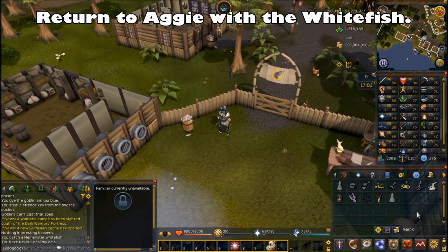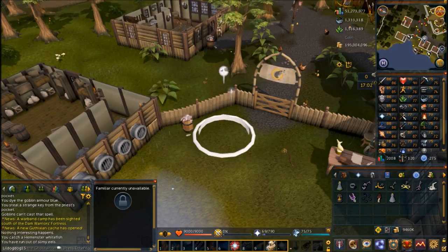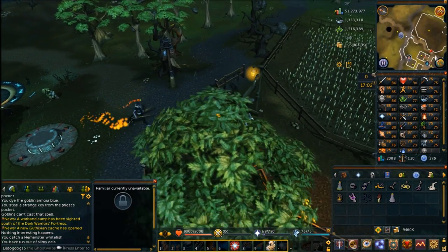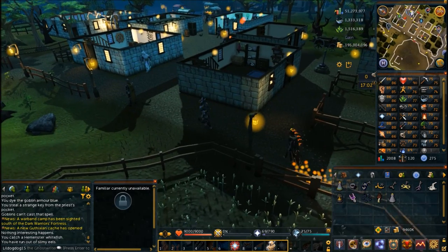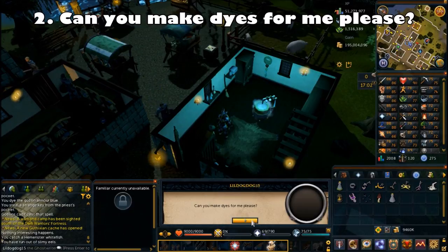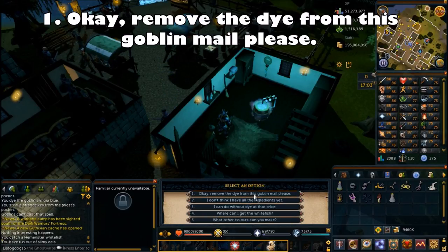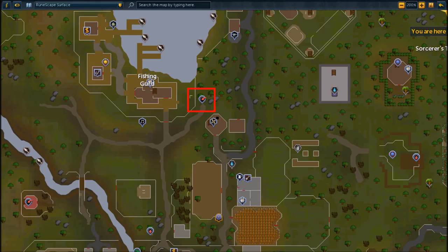Return to Aggie with the whitefish in your inventory. Talk to Aggie again, choose the fifth chat option for more, then the second chat option: can you make dyes for me? Choose the fourth chat option: what do you need to remove the dye from goblin mail? Then choose the first chat option: remove the dye from the goblin mail, please. Now you'll have the white goblin mail. Go back to Ardougne because you need to go back into the goblin caves.